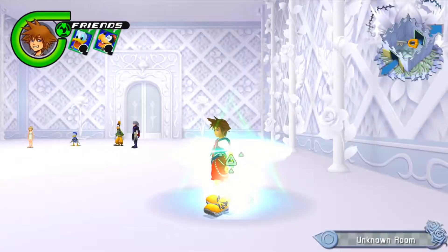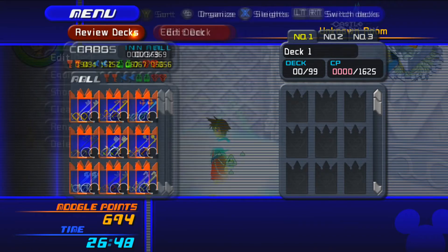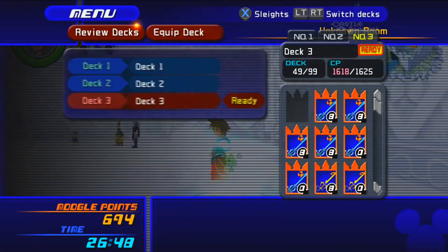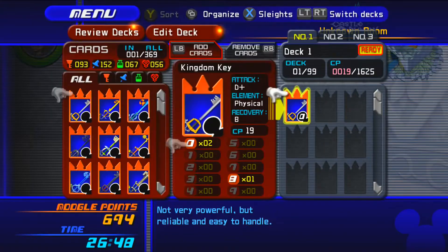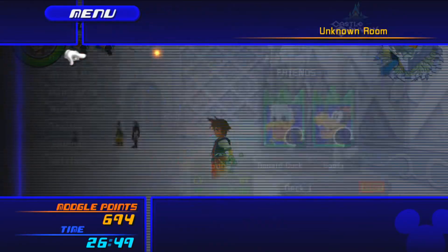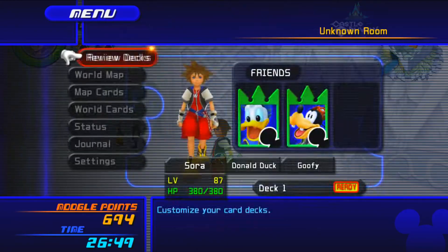So basically, how to boost this is to clear your deck and then literally edit in one card and then back out, and that counts as an edit. So you keep doing this over and over again until you finally get the achievement. It's a lot easier to boost it than trying to actually properly edit your deck.